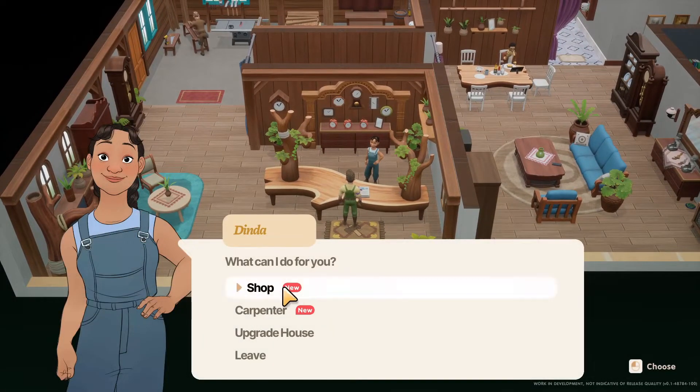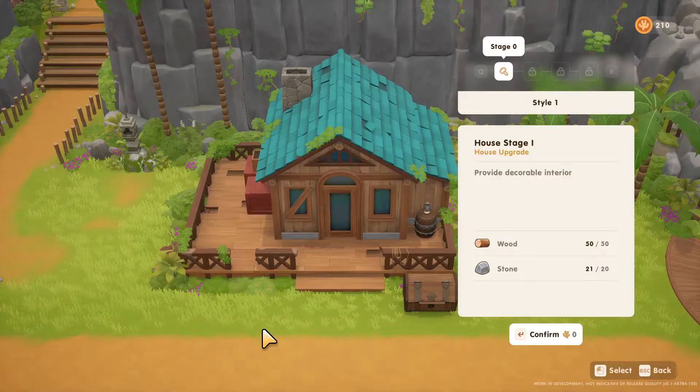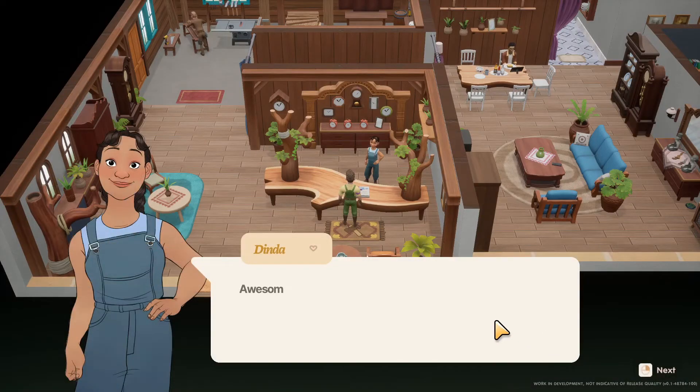'What can I do for you?' I would like you to upgrade my house. Style 1 — wait, are there different styles? Can we choose? Apparently not. Maybe there will be in the future. We've got wood 50, stone 21 — that's what we need. Lovely, awesome, thank you. 'I'll work on that right away.' Excellent.